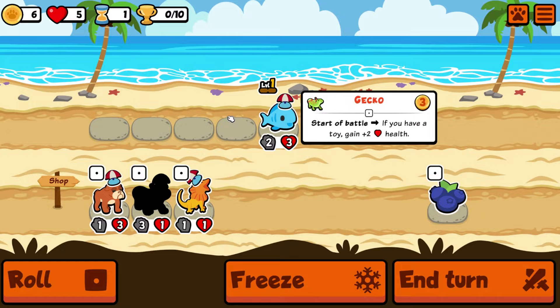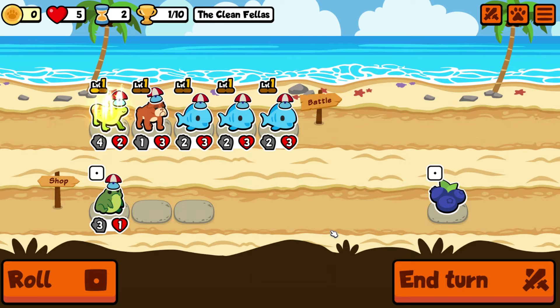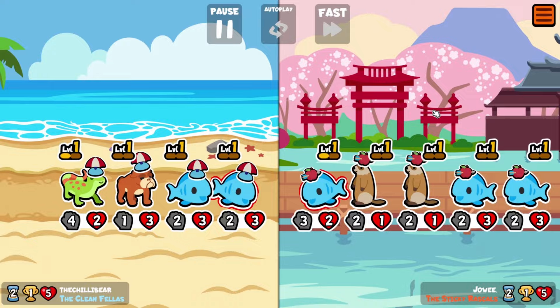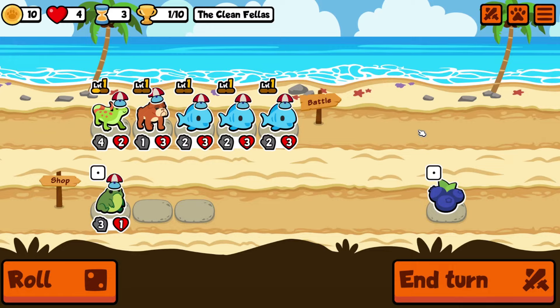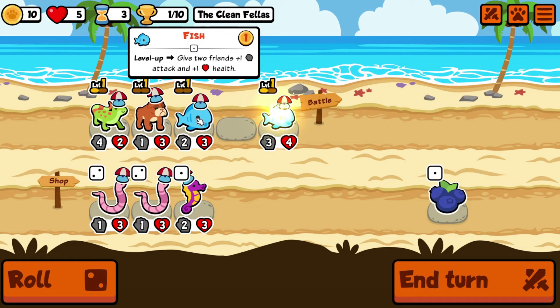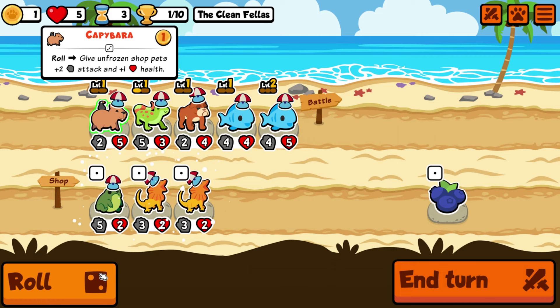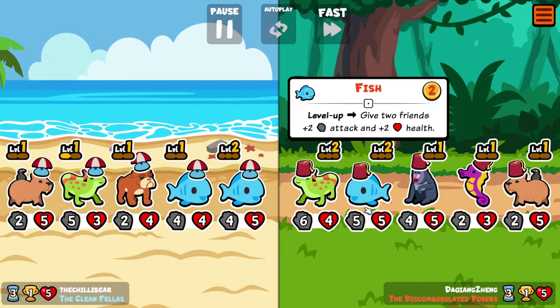We go straight back in to another game — a clean fella. Sure, why not? We'll get the level next turn. Life is back. Capybara — yes please. I am a big fan of the Capybara. I think it's really good at helping your team pivot in the early game, because let's be honest, a lot of these units we're not going to want to keep.